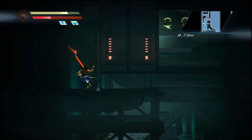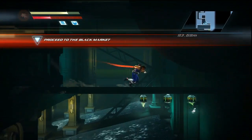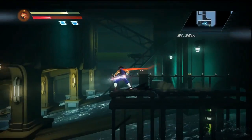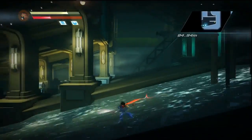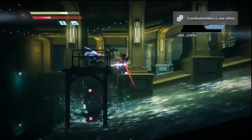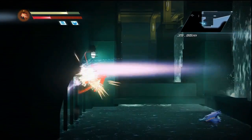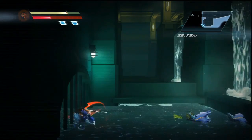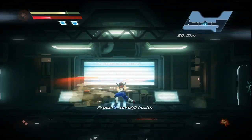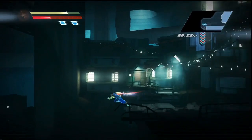Nicely done, and through we go. We're fighting the current here and being very careful to avoid those spinning blades. There we go, we're free. We still need to head on to the left, and it looks like we're going to have to avoid those guys because they're just too tough. Health — thank you. Okay, this is where stuff starts to heat up.